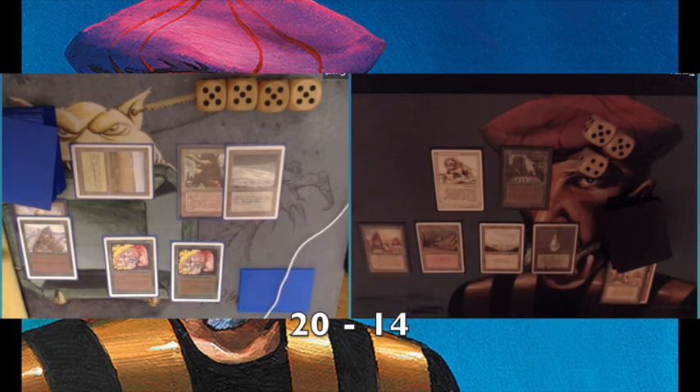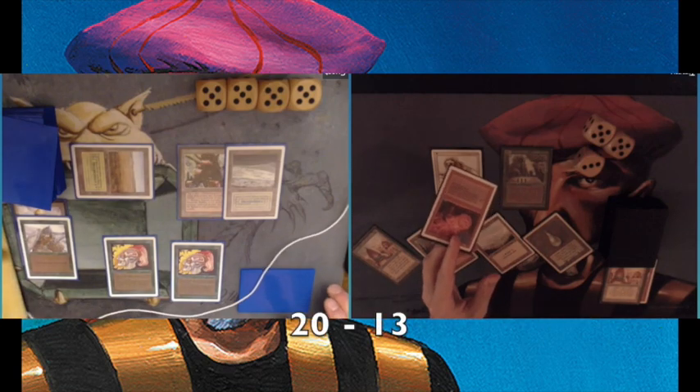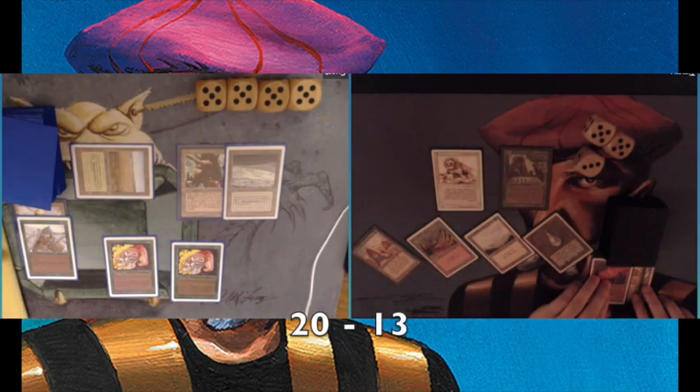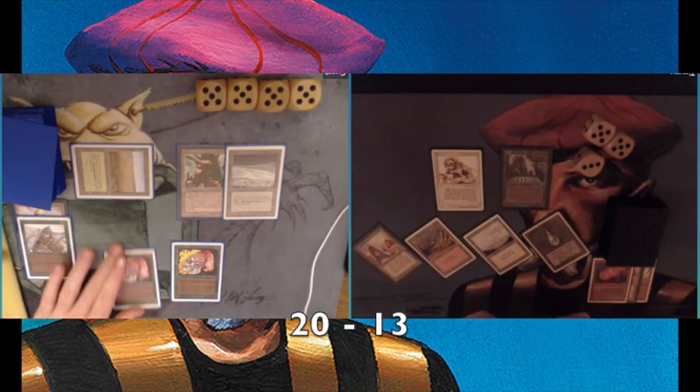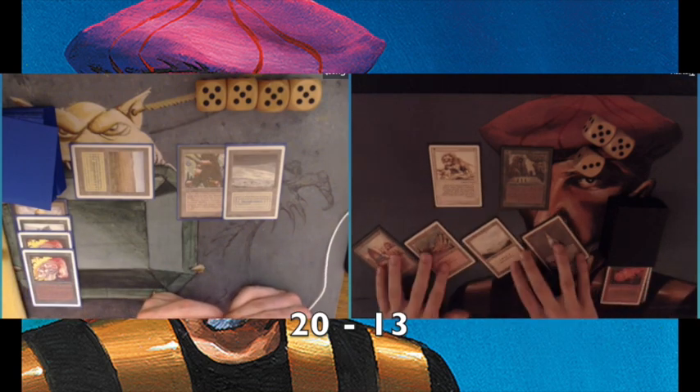With that Sylvan trigger I can look at the top three cards and select the one I want. Taking a damage. I kind of expected a Sushi here, but instead I'm playing a Fireball — a double Fireball, taking care of both Llanowar Elves. That's a nice two-for-one.